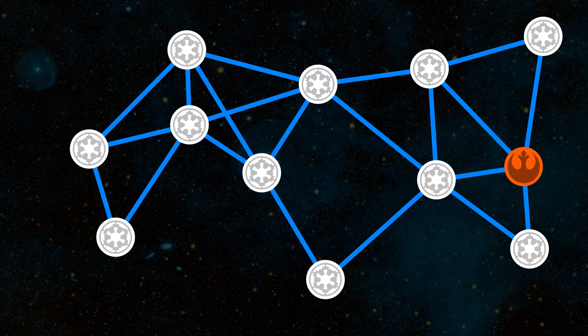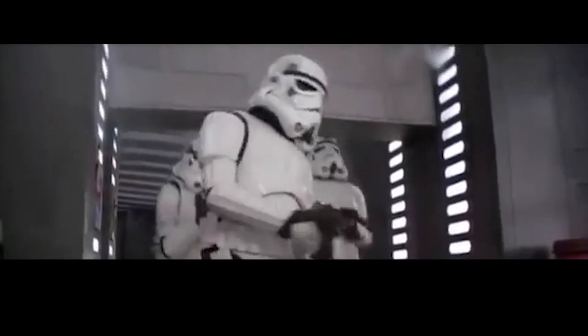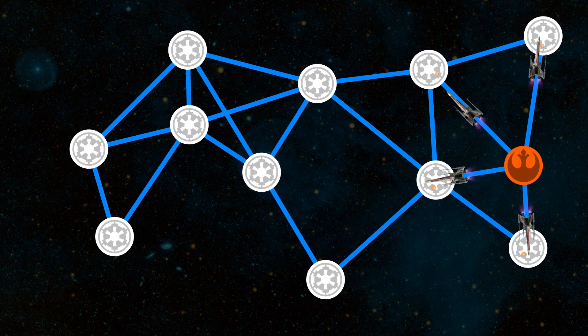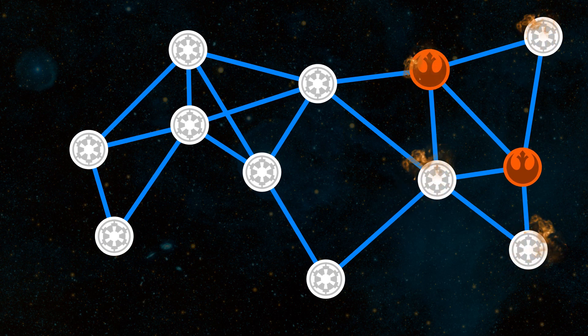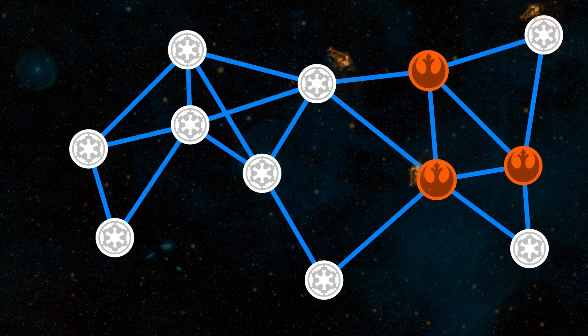Desde el único planeta rebelde van a mandar sus naves a los planetas con los que están conectados directamente. Al aterrizar se las tendrán que ver con los Stormtroopers, soldados de élite preparados para cualquier cosa... excepto una puerta levadiza. Es decir, los rebeldes tienen una cierta probabilidad de ganar. Si esto ocurre, el planeta pasa a ser rebelde. Repetimos el proceso para todos los planetas conectados con el inicio de la rebelión: cada planeta rebelde enviará naves a sus vecinos imperiales y los conquistados harán lo mismo con sus próximos vecinos.